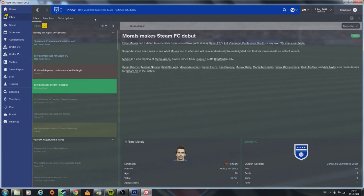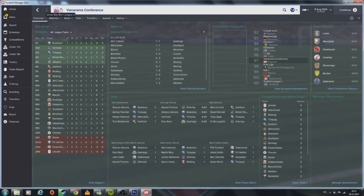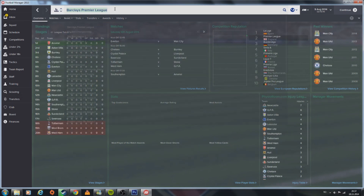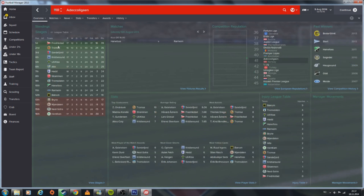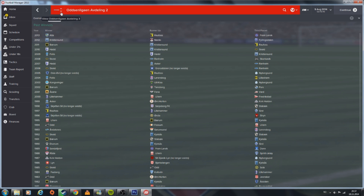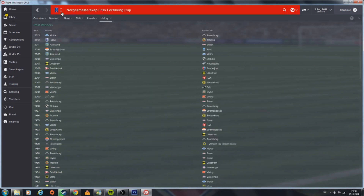As you can see, you have all the logos from the Vanarama Conference North, the Premier League, the Championship, and the Football League. We even have the Norwegian league in the second division and down to the third and fourth divisions as well.